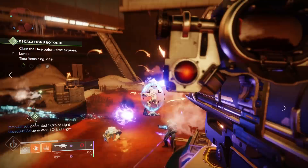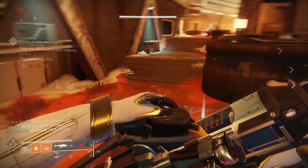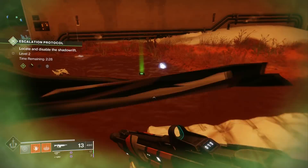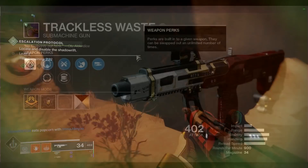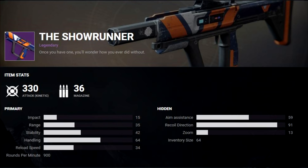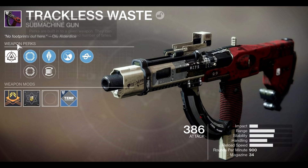Moving on, as previously mentioned we have weapons dropping as well. Thanks to a bunch of very helpful people on Twitter sending me images, we actually have a complete list of all the weapons dropping and several examples of the rolls you can get. Let's start with the brand new Forsaken SMG, the Trackless Waste. It's a 900 rounds per minute SMG — pretty common archetype — with a magazine size of 34. All the stats are pretty standard, possibly with higher-than-normal stability depending on the perks, but lesser handling to account for that. Some random perk rolls include Zen Moment and Kill Clip, which is pretty decent. Someone even masterworked their Trackless Waste and got a stability masterwork.